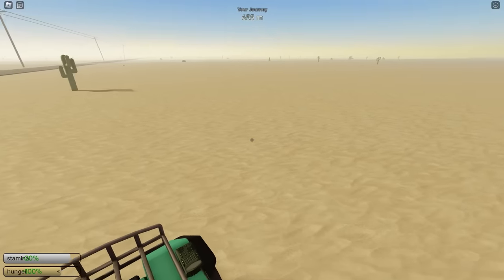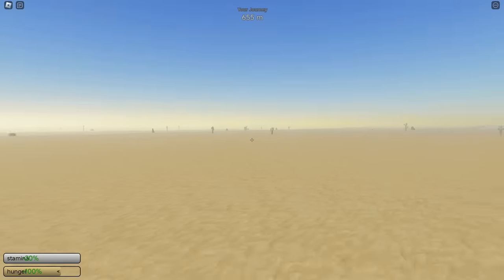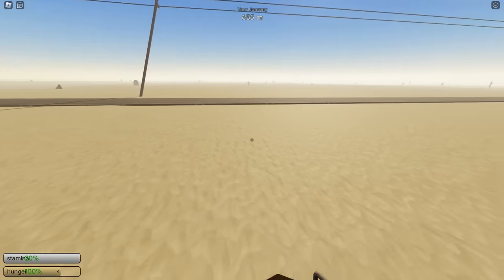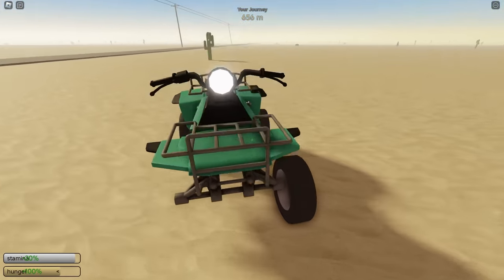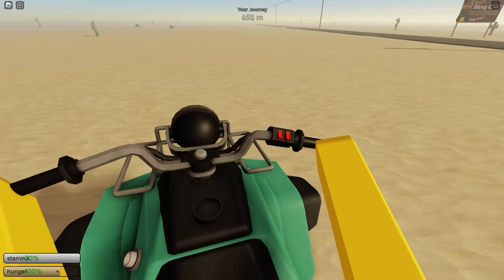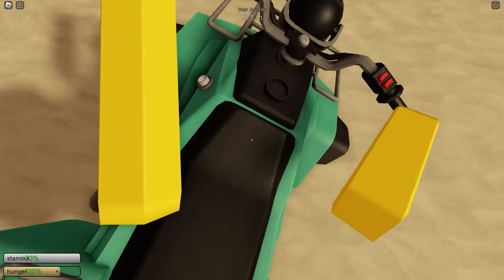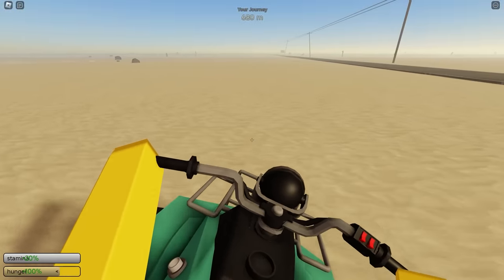It looks like we already lost a wheel. I looked all around and couldn't find it at first, but I found one wheel all the way over there — I don't even know where the other one went. As you can see it is still upright, and it looks like we can actually still ride it pretty much perfectly — well, almost perfectly.